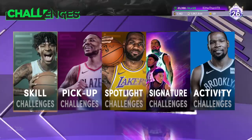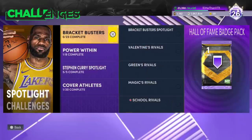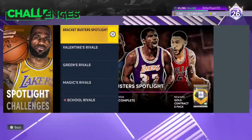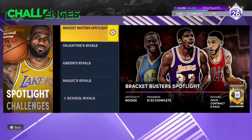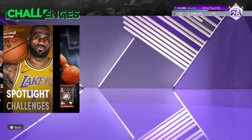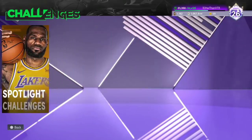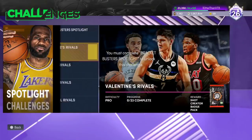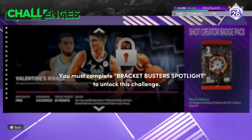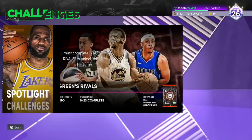Let's look at the Spotlight Challenges — Bracket Busters. So basically you complete all of these. They're on Rookie — 21-point triple threat. Let's see how long these are going to take you. 21 points in Rookie — you can get these done in two minutes each, or even on Pro, you can get these done in two minutes each.